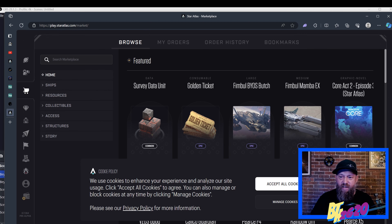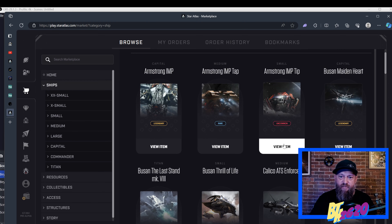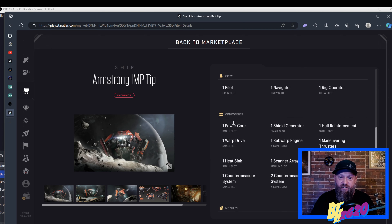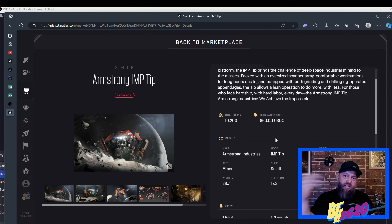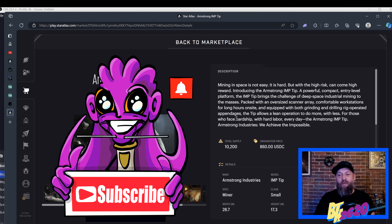Lastly, don't forget about the actual Star Atlas marketplace itself. You can go to Ships, browse around, and read about what each ship is all about. There's spec information on each one — for example, the Armstrong Imp Tip: go to Item Details and it gives you insight on the ship's components, modules, and everything like that. We talked about that in an earlier video, but I just wanted to remind you the marketplace itself also has useful information. I hope that didn't overwhelm you — you can totally wing it if you want, but this is here to help you optimize the best fleet you can build. I'm Beyond the Horizon — please subscribe and hit that like button, and I'll catch you in the next video!